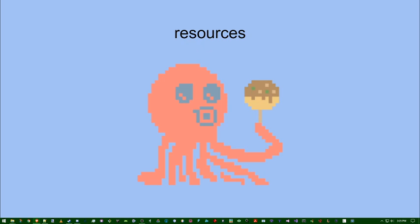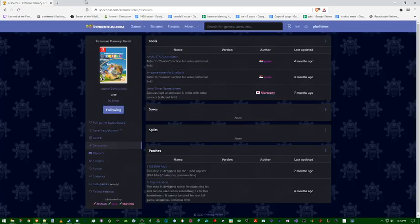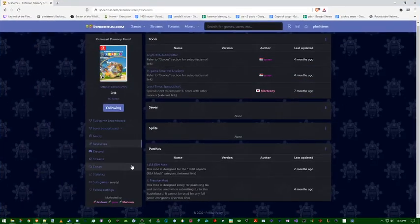I definitely recommend joining the Discord server for Katamari Speedrunning, which you can find linked on speedrun.com. I'm on there and a lot of other very helpful people are too. To download the 1438 RBA mod, go to the resources tab on speedrun.com and it'll be under patches. There's also an Isle Practice mod made by Grass, which is very useful when you're practicing levels, mainly for any percent.